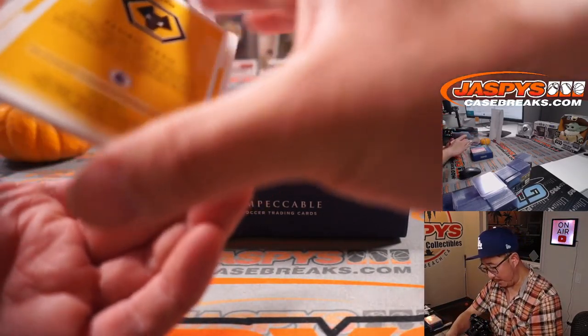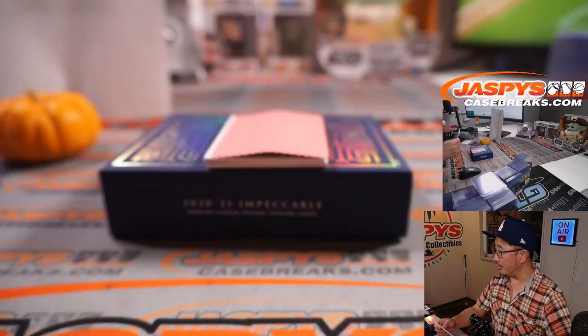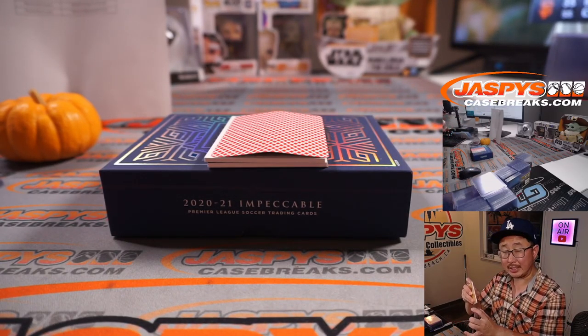Next up is Pedro Neto, 36 out of 99. Impressions autograph. For the Wolves — Wolverhampton Wanderers — that's going to go to Nick L.